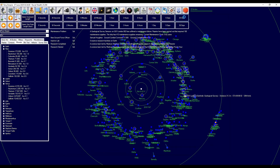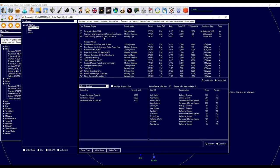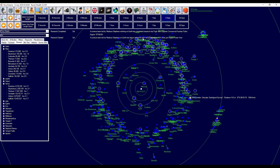It goes in five-day ticks. Let's just go ahead five days. There we go — we've got our new engine. So let's get our freighter constructed.